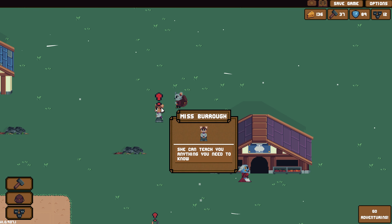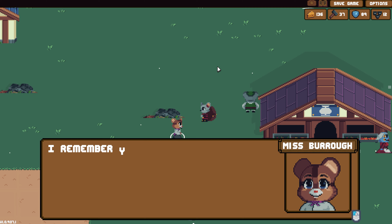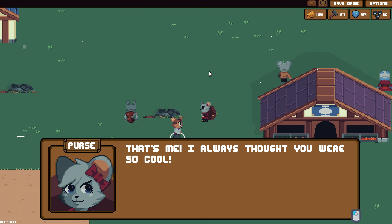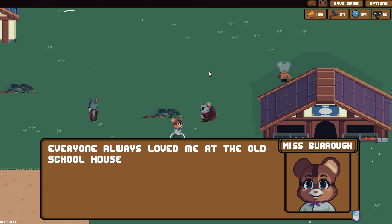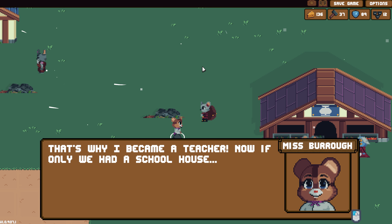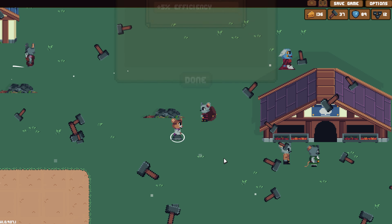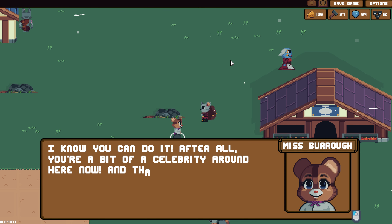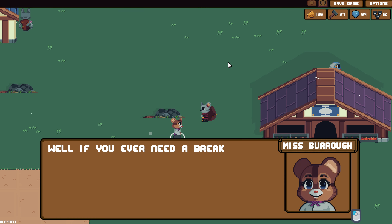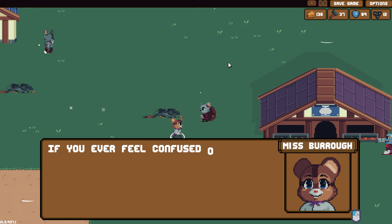Miss Burrow — she can teach you anything you need to know. Hazel! Purse! I remember you from school — you were just starting around the time I graduated. Everyone always loved me at the old schoolhouse, before it burned down. That's why I became a teacher. Now if only we had a schoolhouse — could you build one? Hell yeah! For each commercial decoration nearby, plus 5% efficiency. I know you can do it. After all, you're a bit of a celebrity around here now, and that backpack isn't slowing you down one bit.